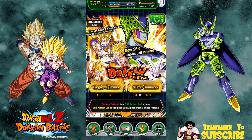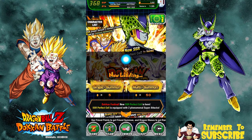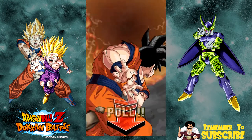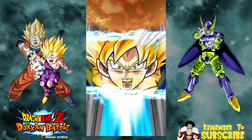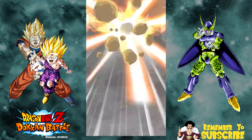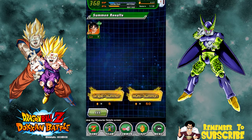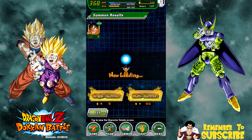Without further ado we're gonna do some single summons. I know a couple of you guys asked me why I do single summons - it's because the rates on the banners go up and down, and the chances of me pulling while the rates are spiked are higher. At least that's my opinion. I've watched the Dokkan stats page and when there's a spike on a character and I start doing summons, I get a higher chance to actually pull them. Right now I have that Super Saiyan 2 Gohan a little bit higher.